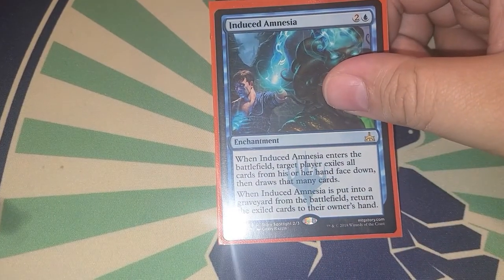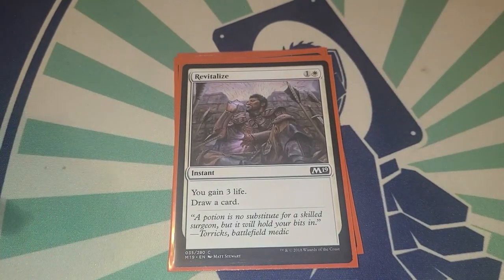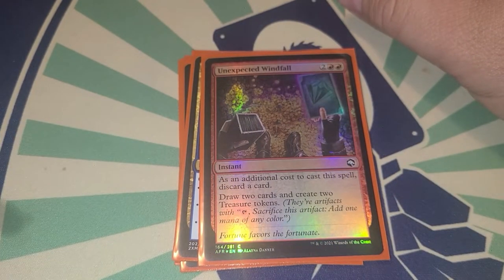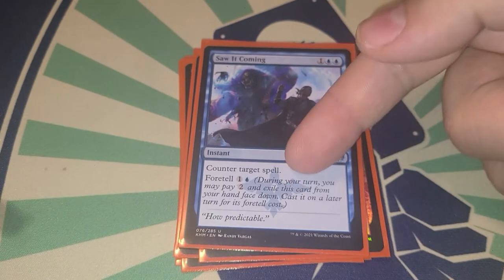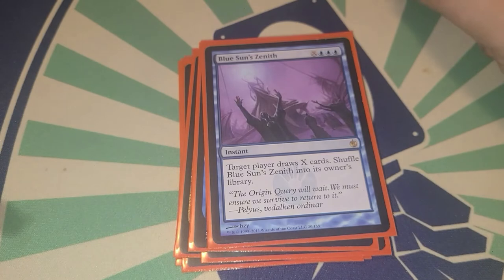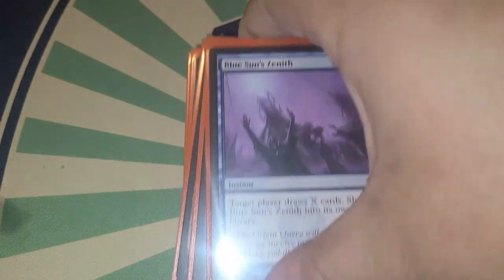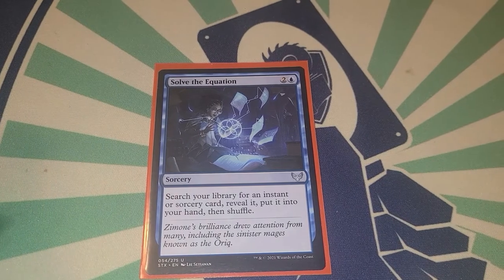Instants in the deck: Bone to Ash counters a creature spell and draws a card; Anticipate; Revitalize gains life and draws a card. Boros Charm; Unexpected Windfall — discard a card, draw two cards, create two treasure tokens. Saw It Coming can be foretold or just paid three to counter something. Blue Sun's Zenith draws X cards. Return to Dust for removal. Sinister Concoction and Chain to Memory.